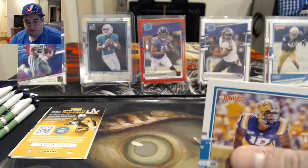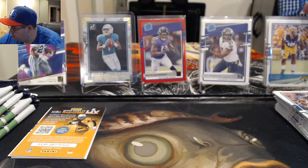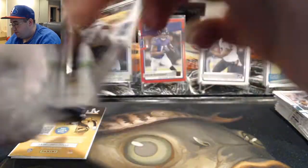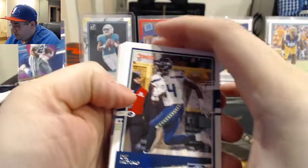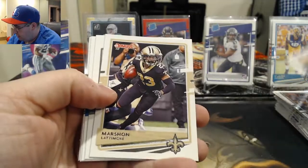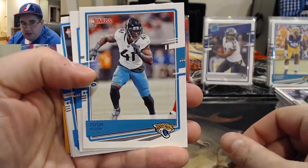Pretty cool to get an autograph out of a blaster. There's a Clelin Ferrell — hoping it is a CeeDee Lamb, who we're after for autos for my collection. I'll take a Burrow or whatever too, I'm not gonna complain about that. The CeeDee Lamb auto has been going for like a few hundred bucks out of here so we shall see. DK Metcalf, Marshon Lattimore, Josh Jacobs, Josh Allen, Curtis Samuel, Jeremy Chinn, Aqib Talib, and a Davante Adams plus another code card.